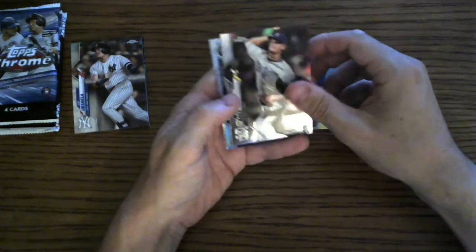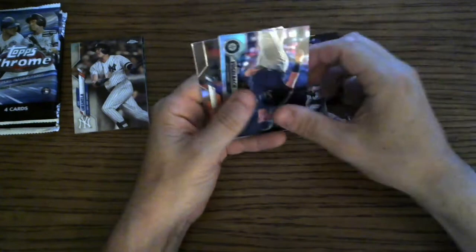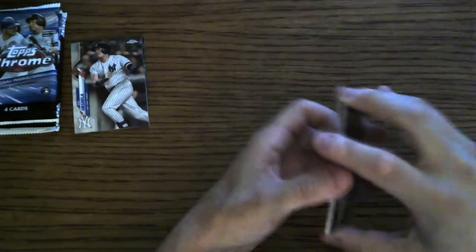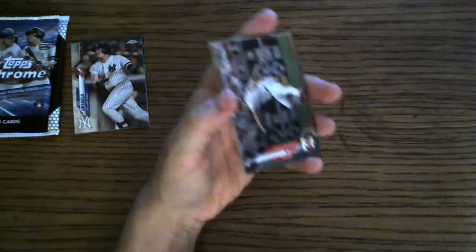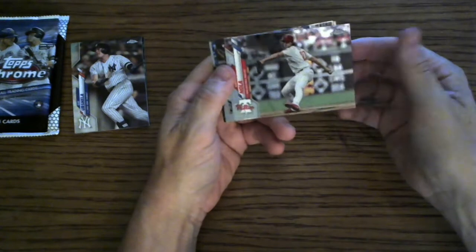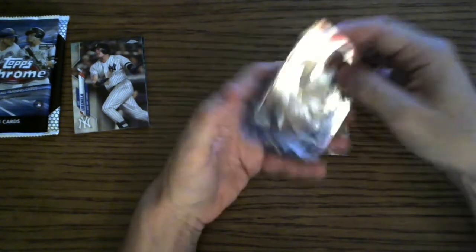So we got Hunter Dozier, Michelle Baez rookie card, Dan Vogelbach, and Jacob deGrom. So we have three total packs left, and then I'm going to reveal what rookie card — I want to save it to the end. Aaron Nola, cool shot there. Jordan Yamamoto rookie.